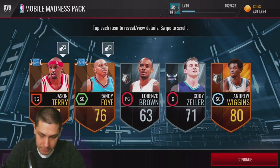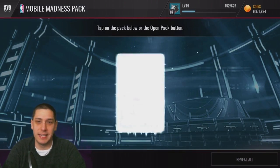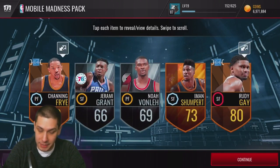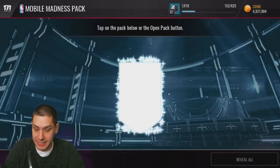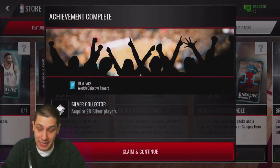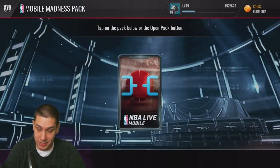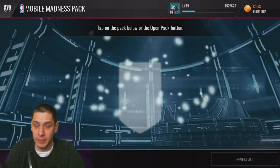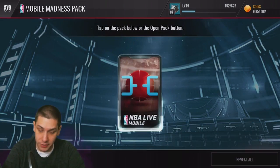It might be worth it to open up some of these. I just like opening packs — that's definitely the reason to play Mobile, because you can get packs and it's actually possible to open up decent stuff. Whereas on console — I mean, NBA Live doesn't have console yet — but on Madden especially, it's like it's freaking impossible to pull anything good in Madden console when you're opening packs. It's very, very frustrating. So continue to rip through these guys.